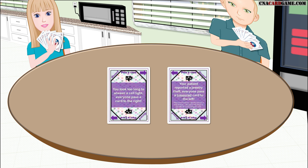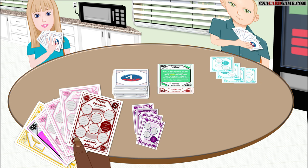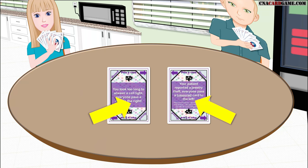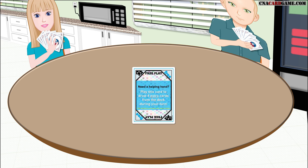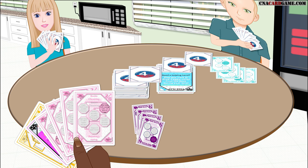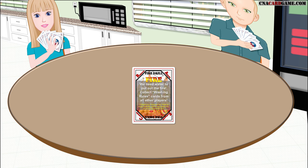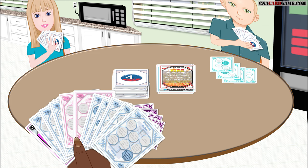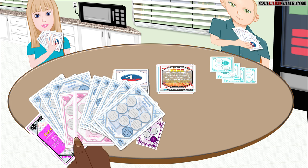Pass a Card allows you to get rid of a pesky crappy caregiver or another unwanted card to a neighbor. When a player discards this card, every player will pass a card to a neighboring player either right or left depending on the card. Free Play gives you a chance to draw extra cards from the deck — this can help you build a set or score a wild. The Fire Drill card is the most fun specialty card: when you play it, all players that have a light blue washing rules card have to hand it over to you, which is a great way to build an instant set that could end the hand on your next turn.